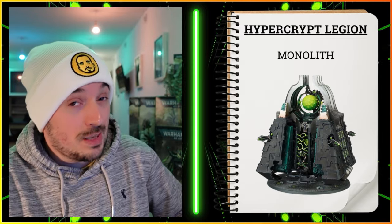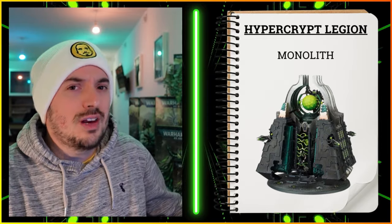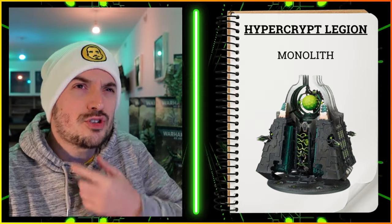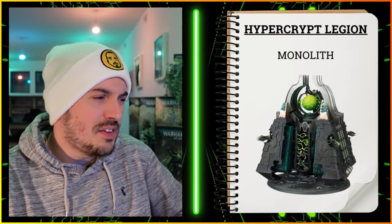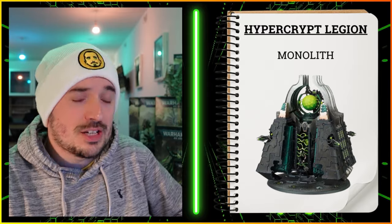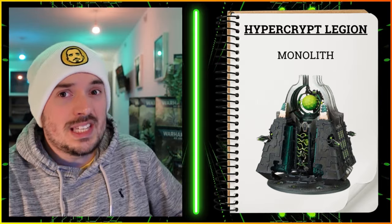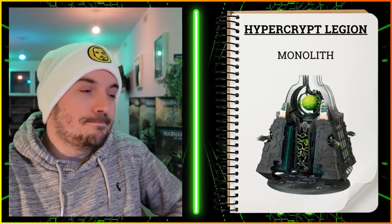You've got the Quantum Deflection for the four-plus invulnerable save, because it will get targeted. Cosmic Precision also works nicely with the three-inch deep strike, because the Monolith is a chunky model — getting it to deep strike naturally is difficult with the nine-inch bubble, but three inches is not too bad. You've got Entropic Damping with the hazardous stuff when it's being targeted. It does have deep strike and it can Hyperphase if you find a nice gap, since it happens at the end of your opponent's turn.